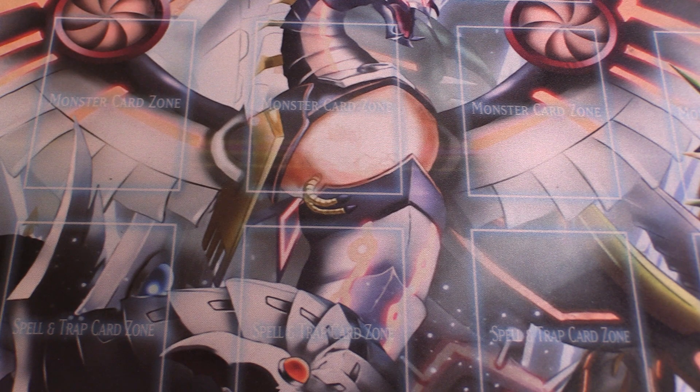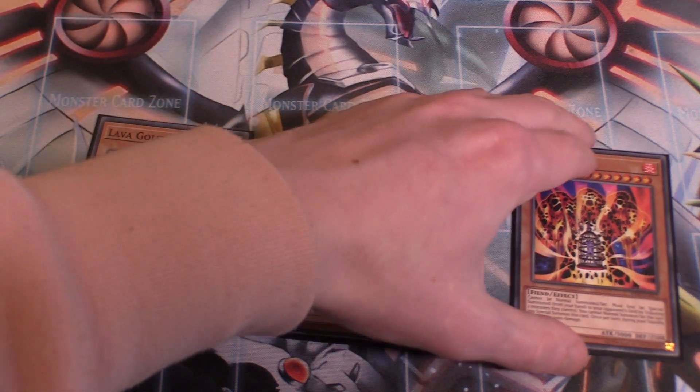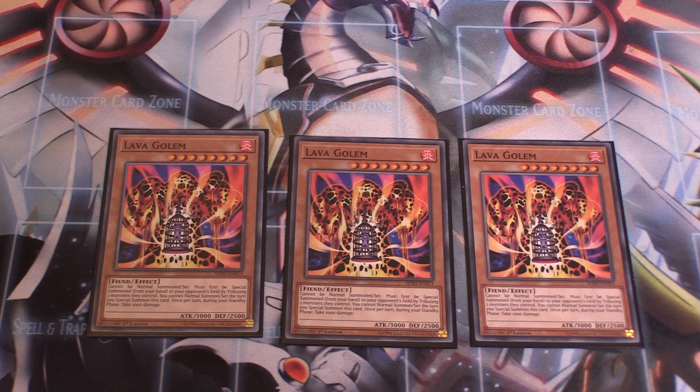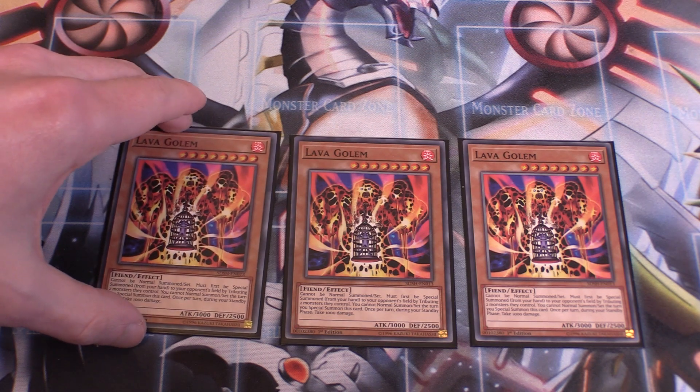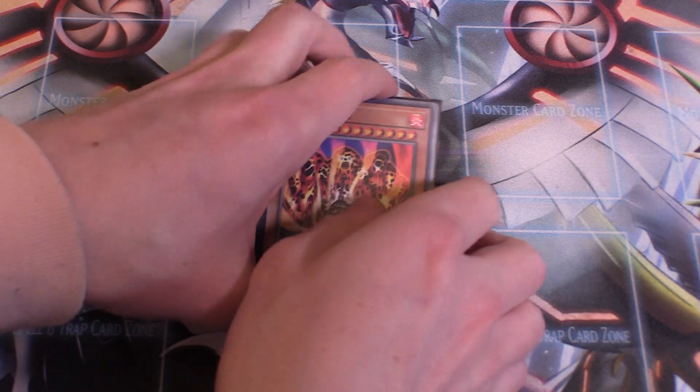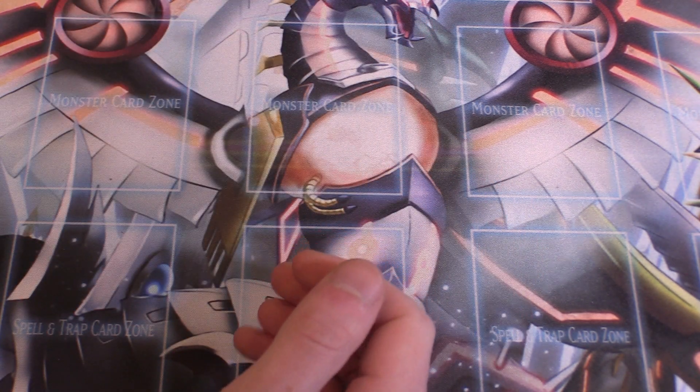We also run three copies of Lava Golem, which is very, very good. It goes hand-in-hand with the Messenger of Peace we run in this deck. You special summon Lava Golem to your opponent's side of the field by tributing two of their monsters, and then during each of their standby phases, the controller takes 1,000 damage. It's a good way to get rid of two problematic monsters and keep burning them. Be careful though — Lava Golem has 3,000 attack, so make sure your opponent doesn't use it against you. This can be sided out depending on the matchup.